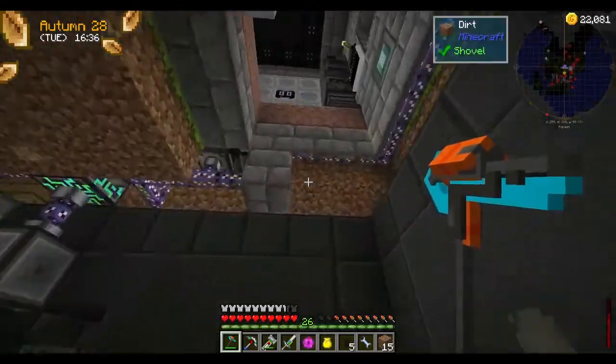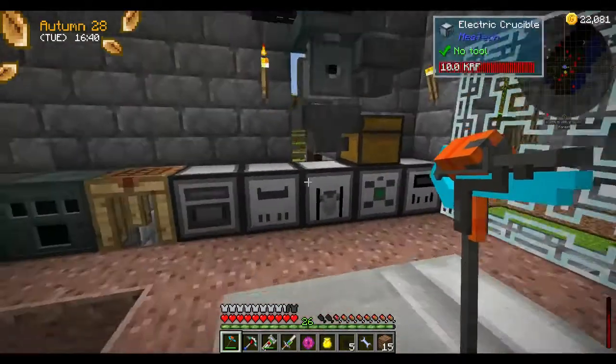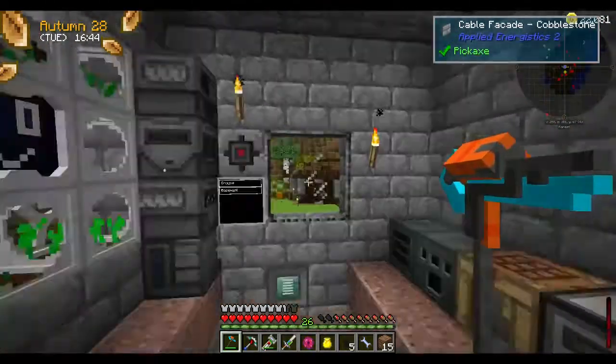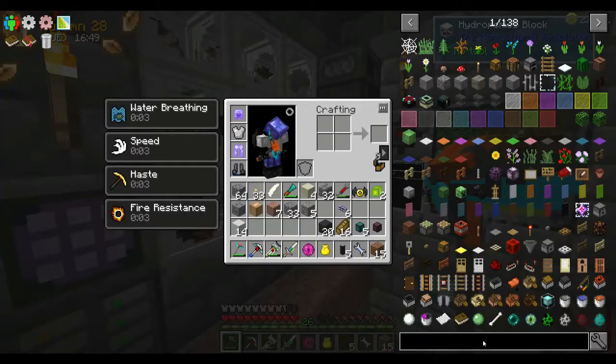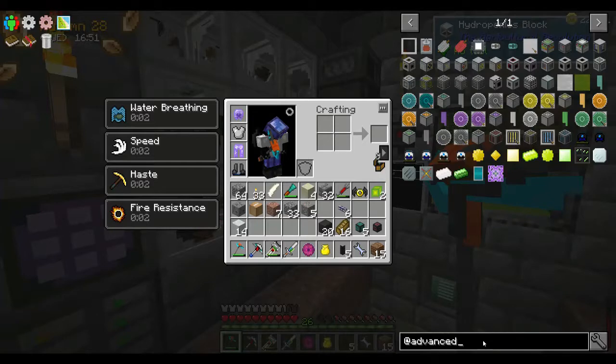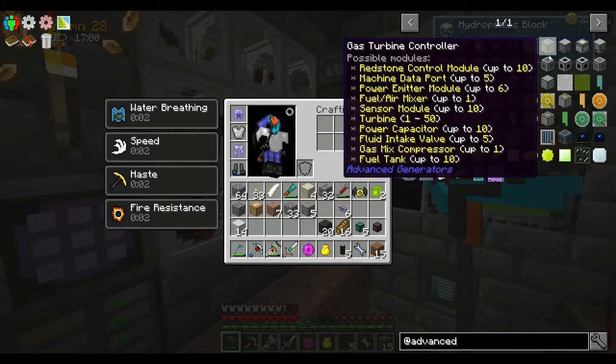I honestly don't know where that power's going. This should be producing enough to keep us going. Part of this episode will be doing Advanced Generators. I want to set up an Advanced Generator. If you haven't seen these before, I did play with them back in my Modular Mayhem series, which was probably over a year ago.